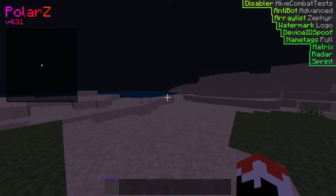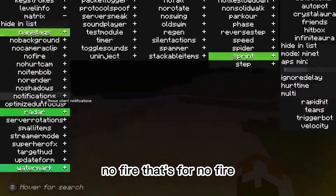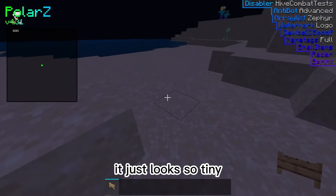Anyways, and then we've got the matrix. Why is it not working? I hate you, PolarZ client. Wait — when you open it up, it's like do-do-do-do-do-do, the numbers! Guys, it's the matrix! And let's do all that — no fire, that's for no fire. Small items — your hand becomes extremely small. Oh, this is so fun, it just looks so tiny!